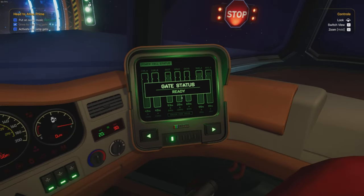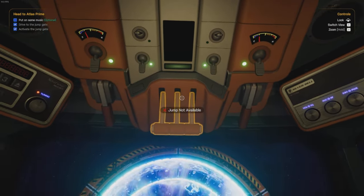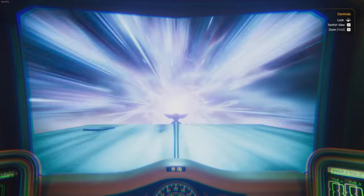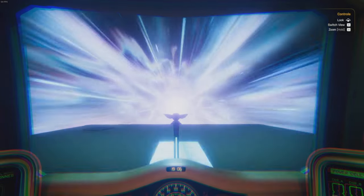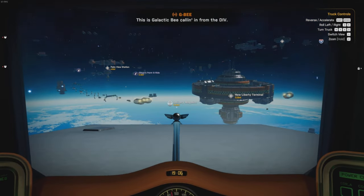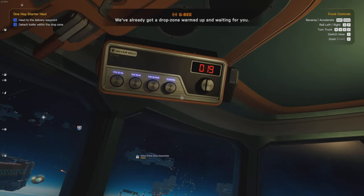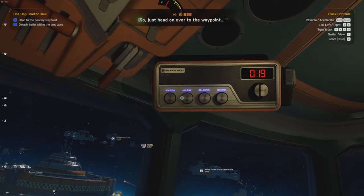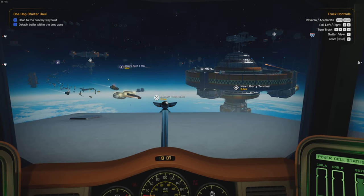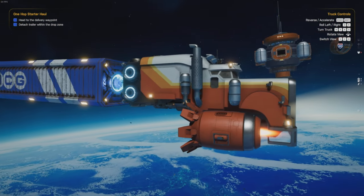Gate ready. Activate the jungle gate. Oh, up there, okay. Nice. This is Galactic B calling in from the DIV. Glad to see you finally made it. We've already got a drop zone warmed up and waiting for you. Head on over to the waypoint, detach your trailer in the designated area, and I'll make sure your payment gets processed ASAP. Wicked. Let's have a look at our truck. Wow, look at this.